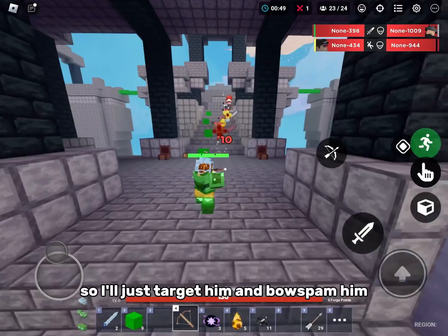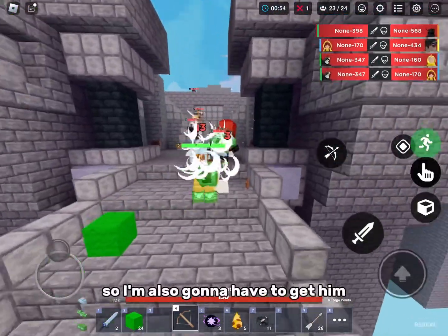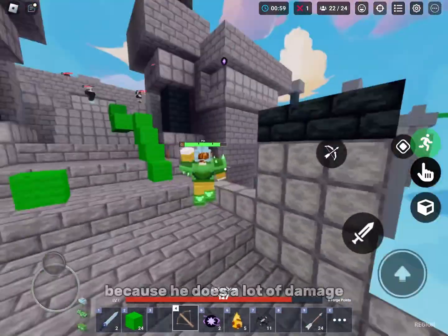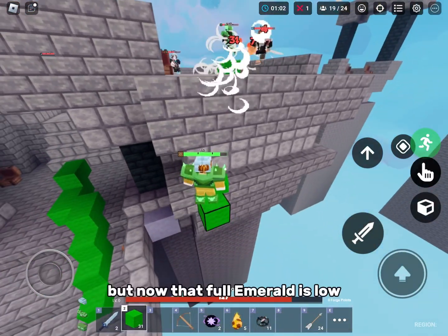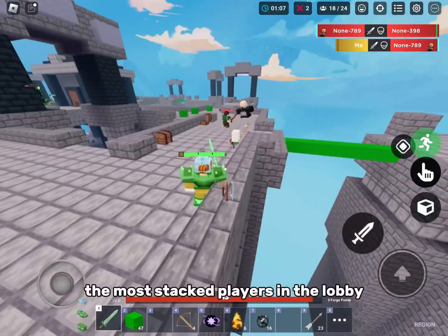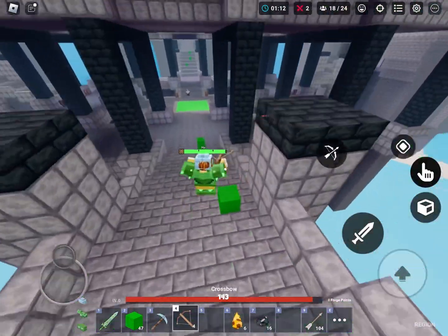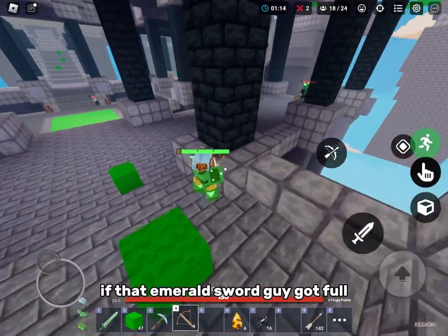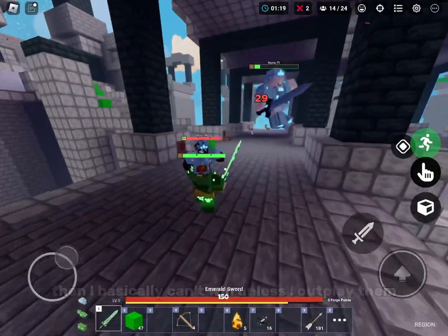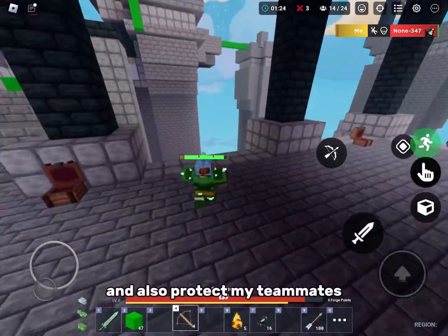So I'll just target him and bow spam him. I see a guy with an emerald sword, so I'm also going to have to get him because he does a lot of damage. I missed my pearl, but that full emerald is low. When you're killing the most stacked players in the lobby, make sure nobody else gets the loot except you, otherwise you're dead. If that emerald sword guy got full emerald, I basically can't win unless I outplay him. But now I killed the full emerald, and this guy also has an emerald sword, so I need to kill him.